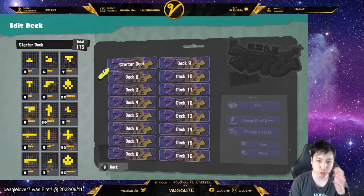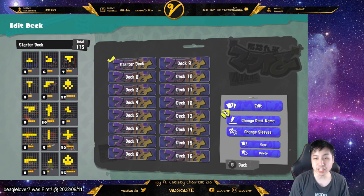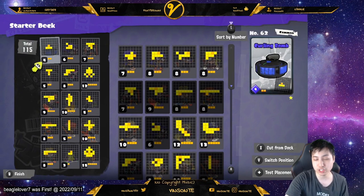We'll go to edit deck first. You pick a deck which you want to edit — they have so many slots. Then you can either edit, change your name, change the color of your sleeves, copy and delete as well. In edit mode you can cut from the deck, switch positions, and test the placements.